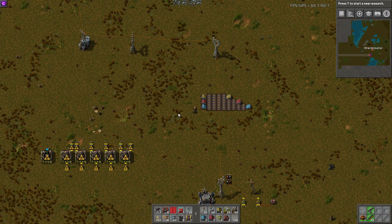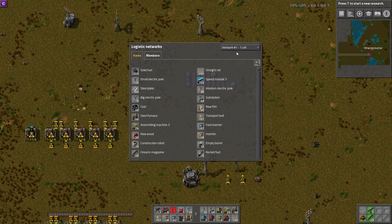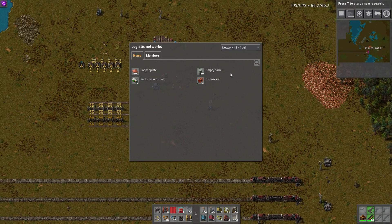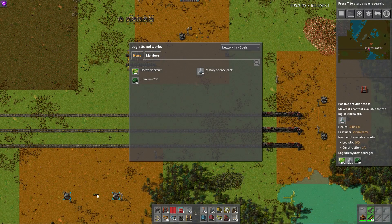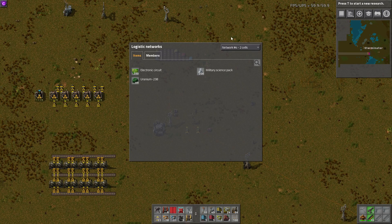Number two: if you hit L by default — that's the hotkey — it brings up a list of all your logistic networks. Network one is actually your person; it's all the stuff you have on you. You can see members: myself and 20 construction robots. Then it shows all the networks you have on your map. This is an easy way to see if you have separate networks, or check what materials are in a network outpost. You can also identify bottlenecks: if you scroll down far enough and there are negatives — because this will fluctuate — that kind of indicates a bottleneck.